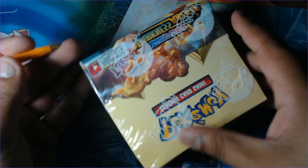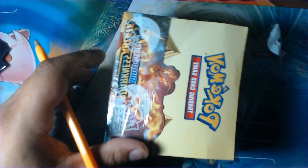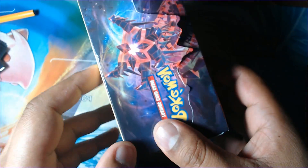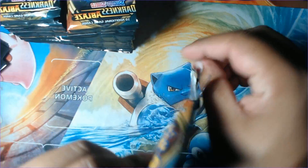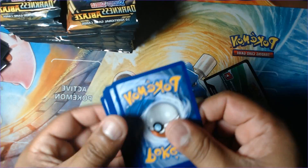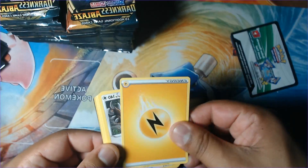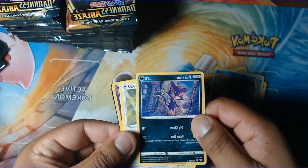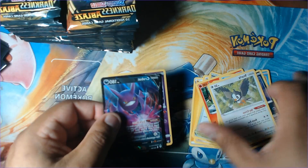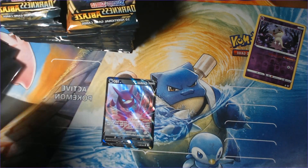Alright guys, here we go - we'll be opening up this Darkness Ablaze box, fresh as it gets. We're going after this one and it is a white code. One, two, three, four. We got lightning energy, Thoracin, Rose Tower, Simsear, Carablast, Meltan, Marine Trail, Lion, Starly, Mimikyu, and behind Mimikyu we have Crobat.